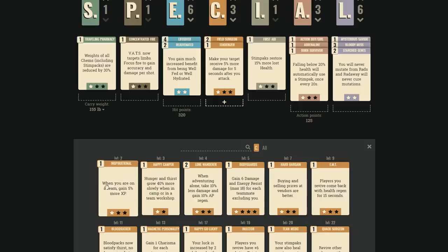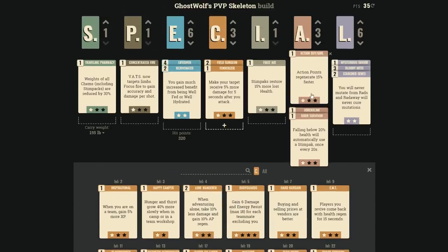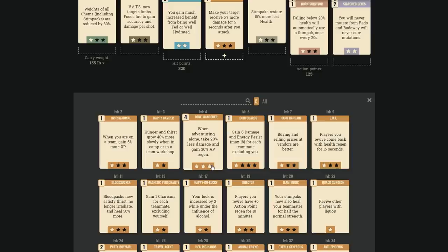Inspirational is great for PvE but wasted points for PvP. Bodyguards gives extra damage resistance per team member — A-rank for team play, especially on non-power-armor builds where 36 damage resistance is significant. Hard Bargain is F-rank for PvP — that's pure PvE.